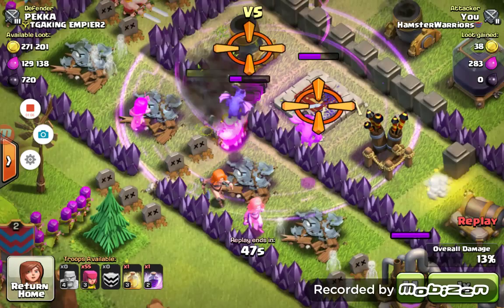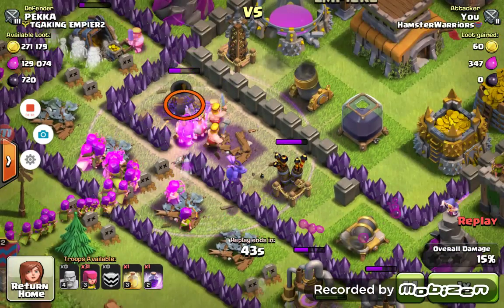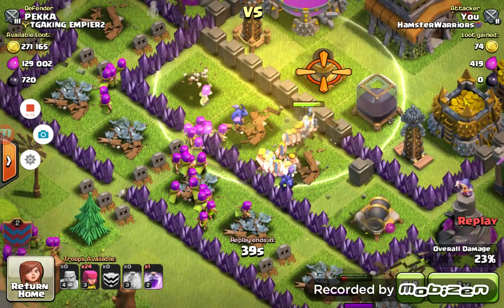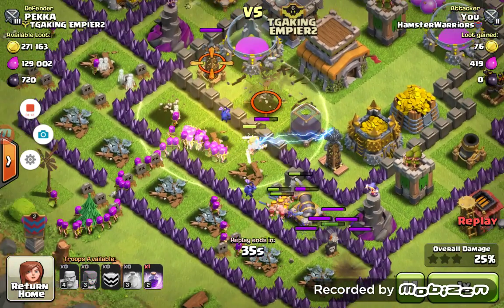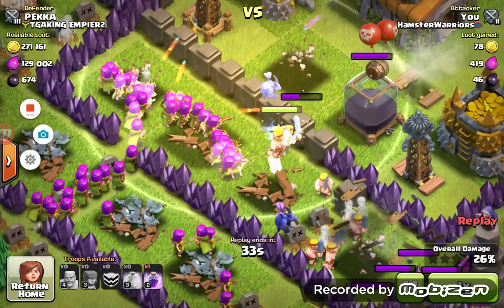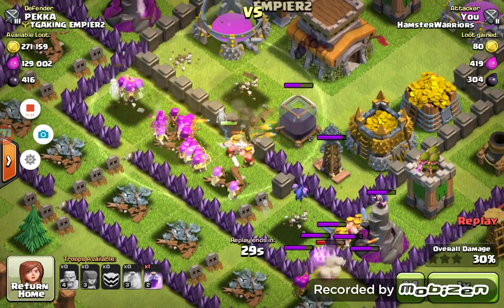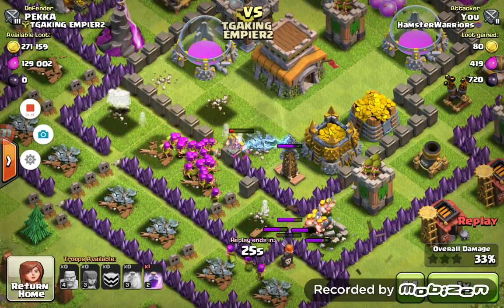Some of my Clan Castle troops like the Valkyries go to the side, but the Minions, Barbs and Archers go over here towards the Dark Elixir. Just to make sure that they had enough health, I put a Heal Spell there and they go right towards the Dark Elixir. And that's what helped me get to my Barb King — it was a good amount of Dark Elixir, and I even had a Rage Spell left.